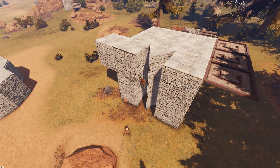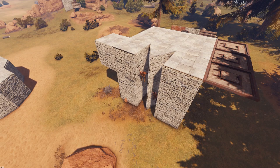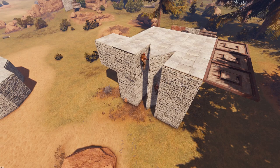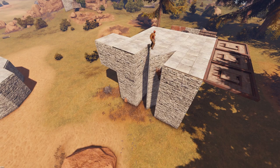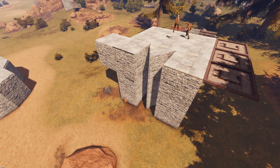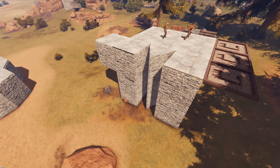Don't build small gaps you can spider-man jump up. This is called spider-man jumping. When walls are placed this close to each other, you can shimmy up the side of the base, giving you access to the builder's roof. The reason this is so bad is it gives attackers the freedom to choose where they want to raid your base from, and they can easily shoot you from your own roof when you walk out.